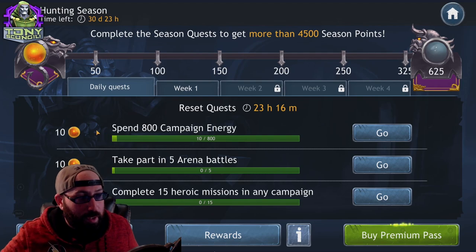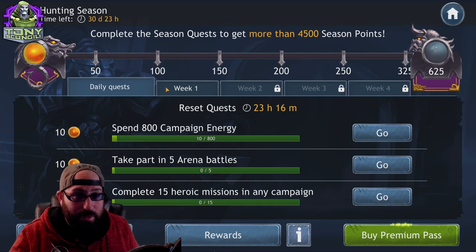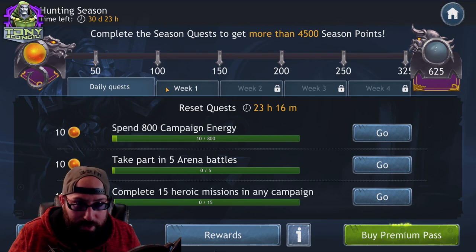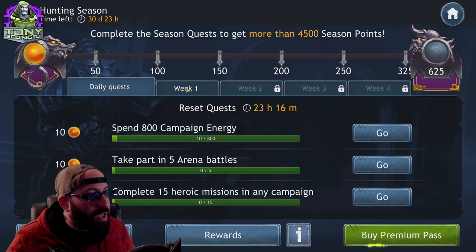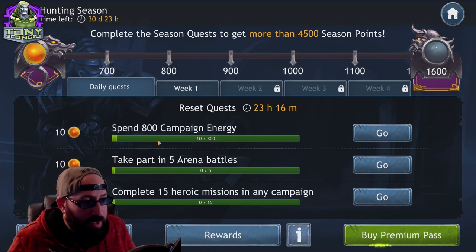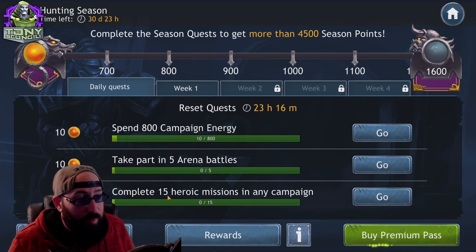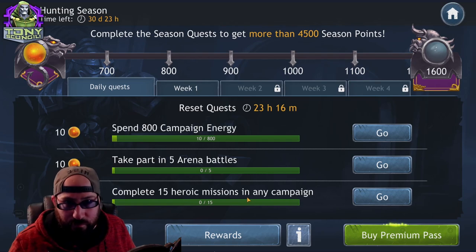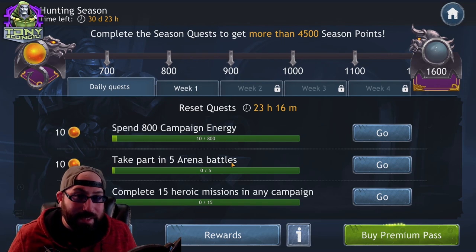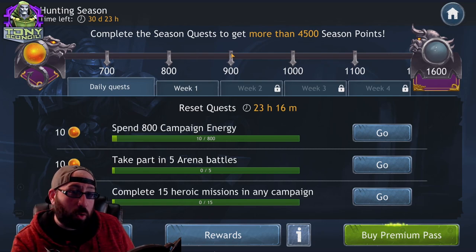If you get 30 battle pass points per day over 30 days — carry the one — that's 900 points just for completing your dailies. The daily quests are things you should probably be doing anyway: spending 800 campaign energy, completing 15 heroic missions, farming three different characters, taking part in five arena battles. This is easy stuff and worth about 900 points over the course of the battle pass.